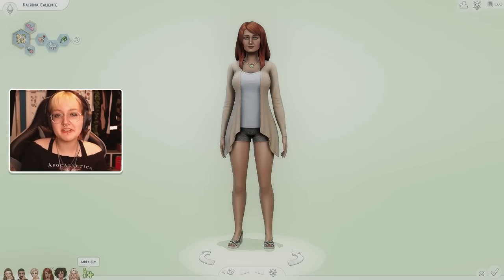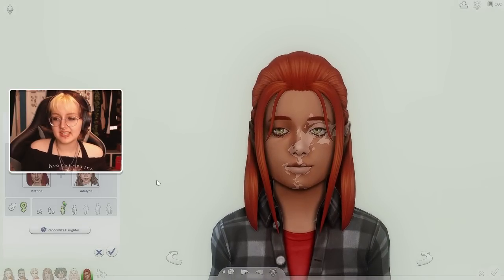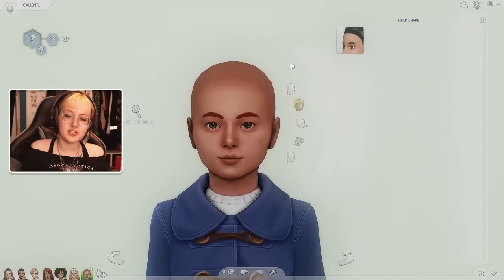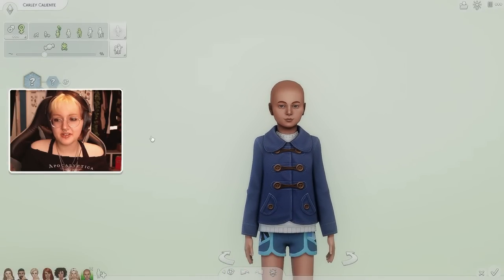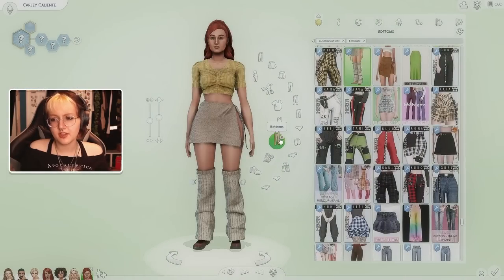Now for the final sim — Katrina Caliente having a baby with Adeline. Poor Adeline is nearly done with this and can go back to the zombie apocalypse. Here are the randomized options: number one, two, and three. Oh, number three is really cute! She's got a lot of Katrina in her. Her name is Carly Caliente. Let's age her up into a young adult and see if there's any Adeline at all.